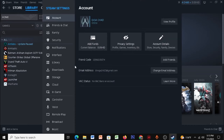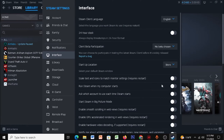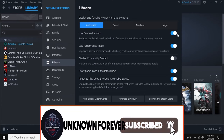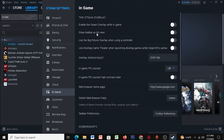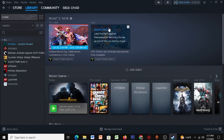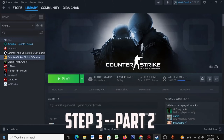Open up Steam, click on Steam, click on Settings. Once you're here, click on Interface and disable all those settings. Click on Library and copy all my settings. Click on In-Game and disable these four settings and these three settings. Once you're done, close this and restart Steam.